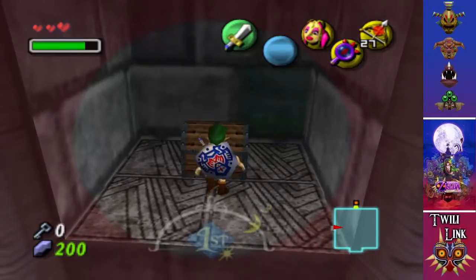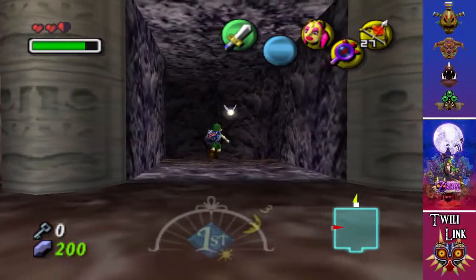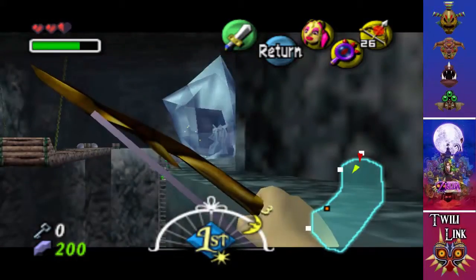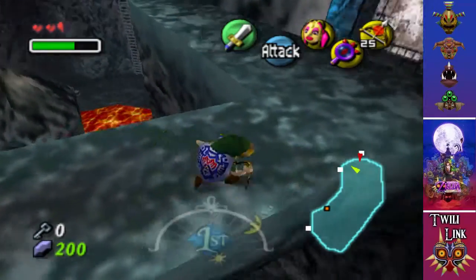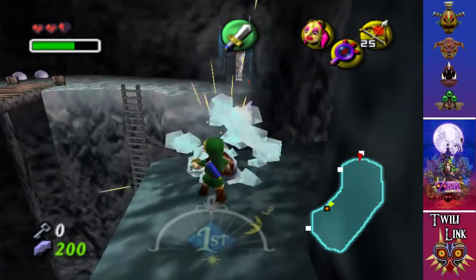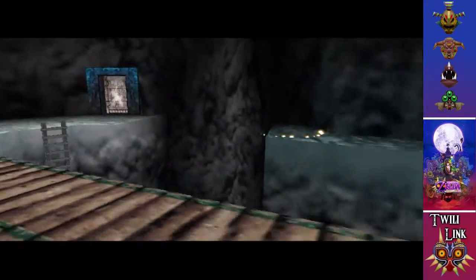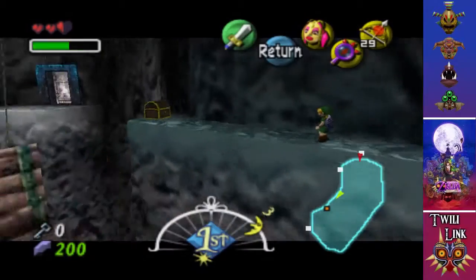Just grab this. And honestly, we need to go back down now. In this temple you have a very kind of up-down sort of game. Shoot this guy in the face. Shoot the next one in the face. That's all we need. I was under the impression something would appear - you have to kill all three of them first. And then this chest appears.